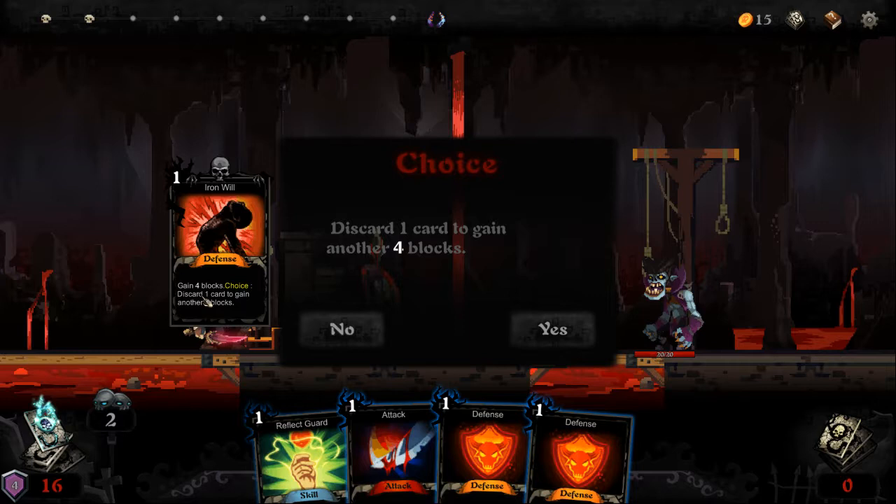The only good thing with the fact that your hand is your deck — it's easier, you don't have to worry about some things like in Slay the Spire. There's no resting, there's no smithing, and there's no relics, unfortunately.